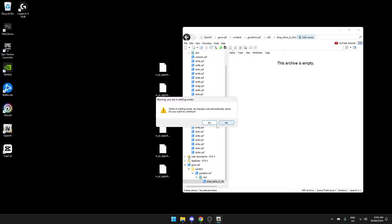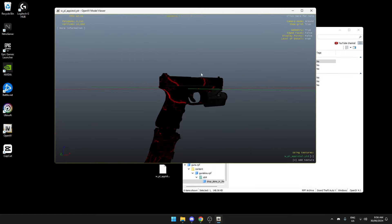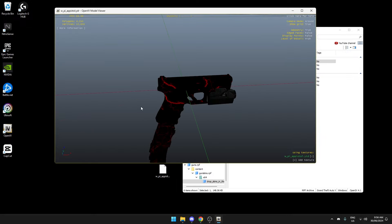I'm going to enter edit mode first and then drop the files in. This is what it's going to look like — you can put as many gun skins as you want, but they can't overlap. So this is what my gun skin is going to look like.